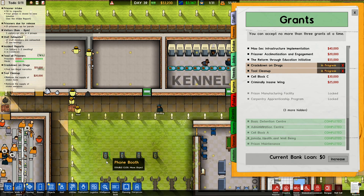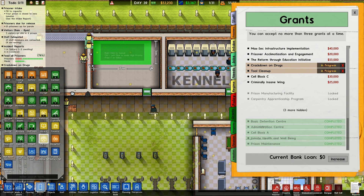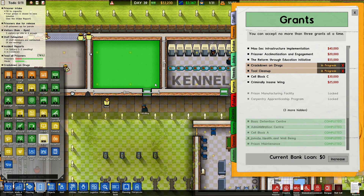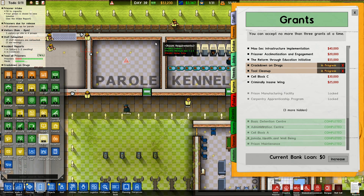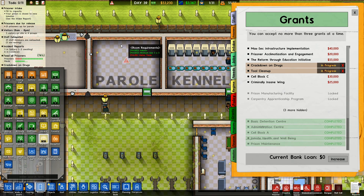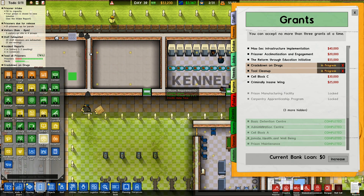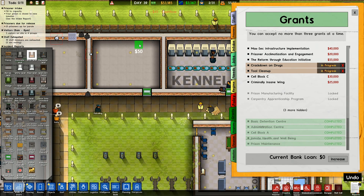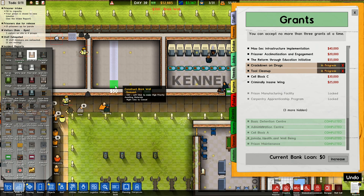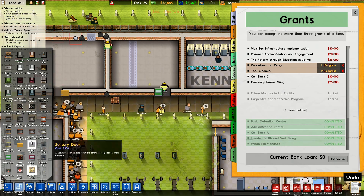This room in here, I want to do parole. Go to rooms — parole. I'm going to turn that into a parole room. Minimum of 5 by... I don't need it any bigger than 5 by 5. I've got 6 down and 5 across. So I'll put the wall down here and put a new wall in. That will become a parole office.